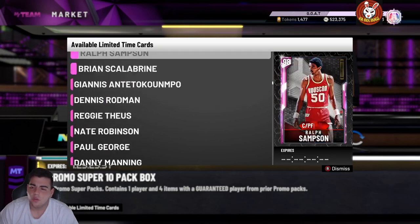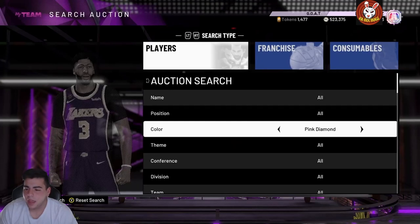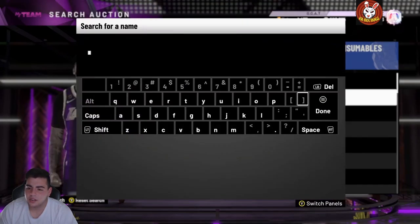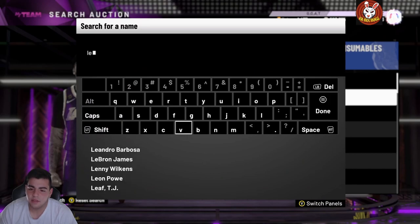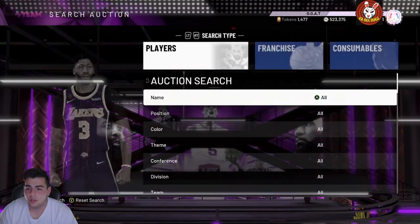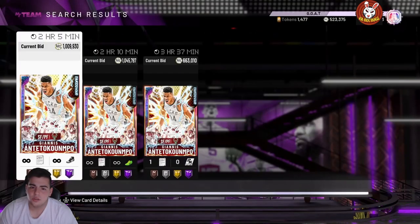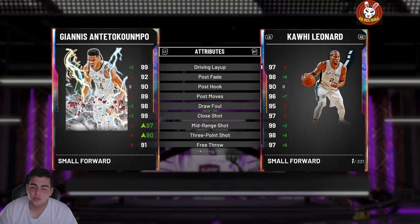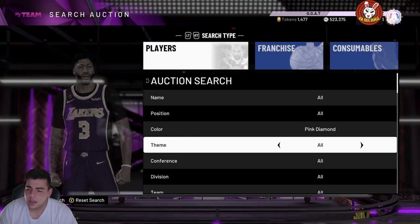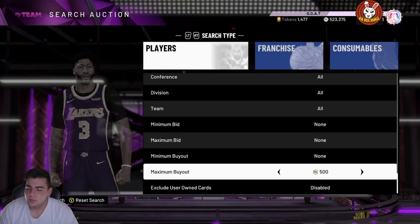First thing I would say is constantly check LeBron and Giannis's prices every single day. They are one of the best point guards in the game still. You can maybe pick one up for cheap even though they're super rare — you're almost never gonna see them in a pool. But since there is a super pack out, let's check out some filters.